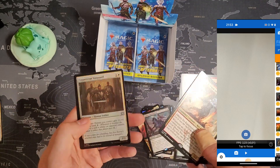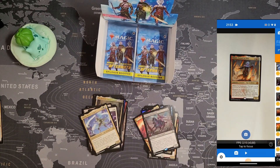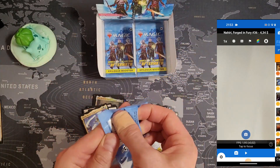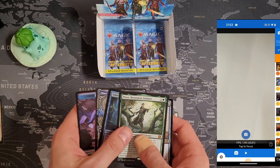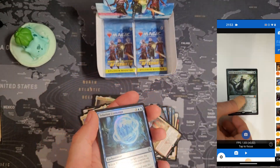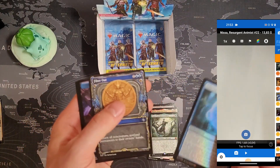Nahiri Fortune Fury — should be not too bad, maybe five bucks. The scanner says 34 cents. I'm not sure if we're close to 70. Oh, now we are! Missile Resurgent Animus — the most expensive card I think — should still be more than 20 bucks. The scanner says 13, but I think I sold it for 20.